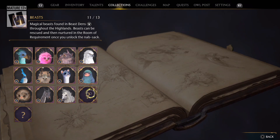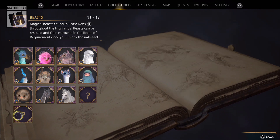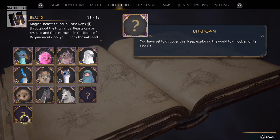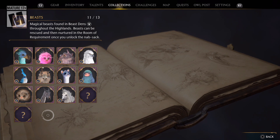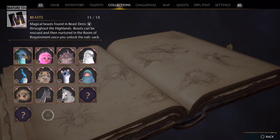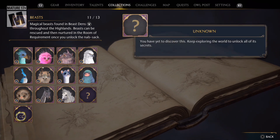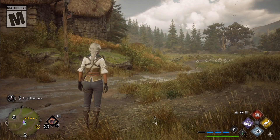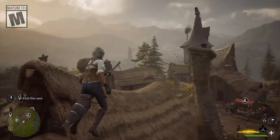So you can see the 3 Vivariums here - we get 4 Vivariums total if I'm remembering correctly, and we have 2 of them already. So we have enough for this, plus this, plus our own special one for whatever we want - that's kinda cool. But that's pretty much all I did off-screen. I did upgrade the look of my place a little bit, but that's about it.